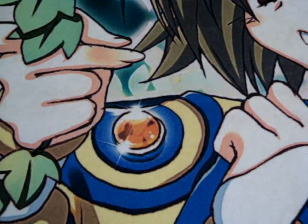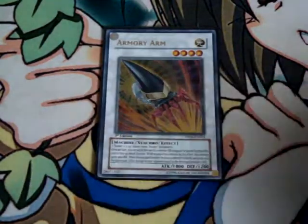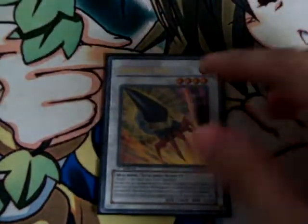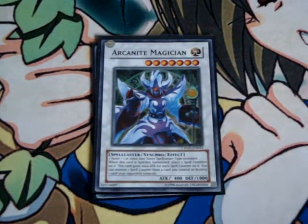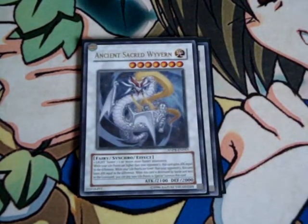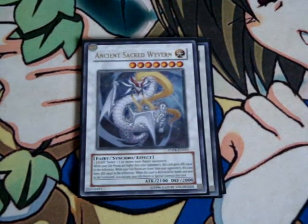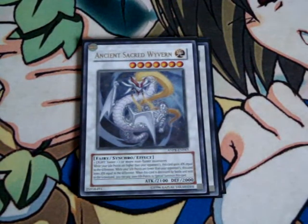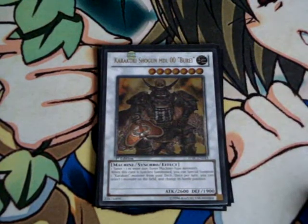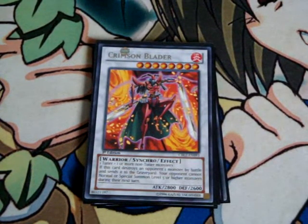For the extra deck: one Armory Arm — you can make it with the tokens and Veiler, then equip it to Dragosack and get more damage when you attack with Dragosack. One Arcanite Magician — you can actually make it with two tokens and a Veiler, and then pop two cards. Arcanite Magician is a Spellcaster. One Ancient Sacred Wyvern — you can use it to OTK: just attack once with the dragon directly, and this guy gets powered up by like 3000, so with two attacks it's game. One Karakuri Shogun Burei — I just put him in there because he's a level seven, no other reason. One Crimson Blader for the mirror match against dragons — just attack their monster and they can't special summon, kind of like Vanity's Emptiness in monster form. One Colossal Fighter — I think about putting Forbidden Chalice in there just for that loop.